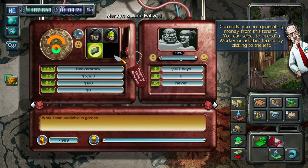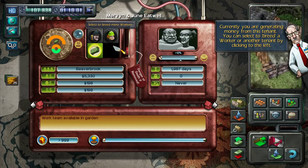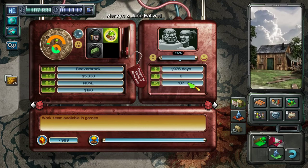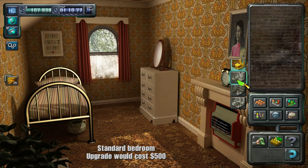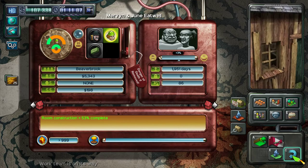So you can either have tenants generate money, generate other tenants, reproduce other tenants, or reproduce workers for you. That's quite an interesting little mechanic — you need to have tenants, keep them happy, and reproduce to keep going. So now we've selected a worker, we can see we'll pop out another worker out of this tenant in about a hundred or so days. There's also the aspect where you can do upgrades to various rooms, and that does various things. We'll do it to the bedroom because we want them to reproduce a little bit quicker, and we'll call in a work team.